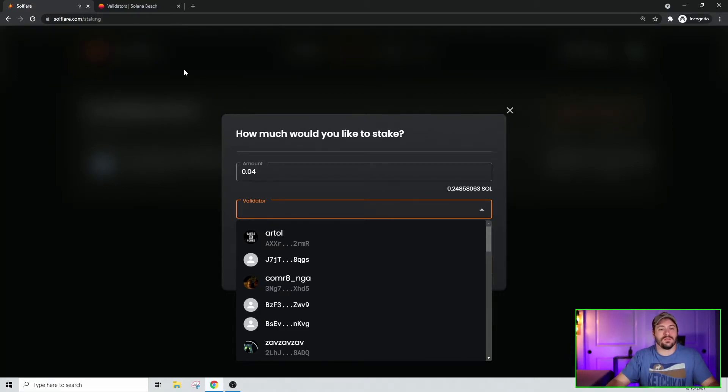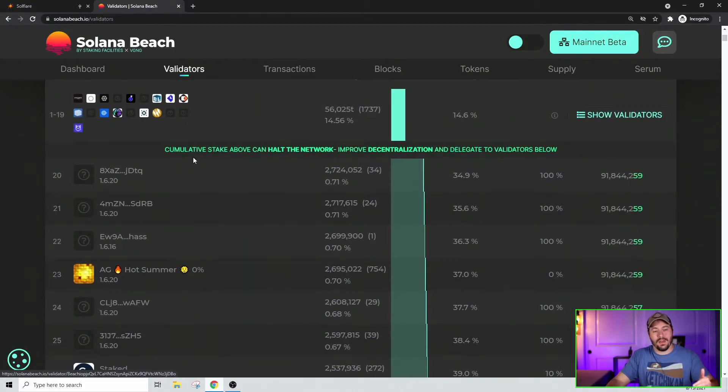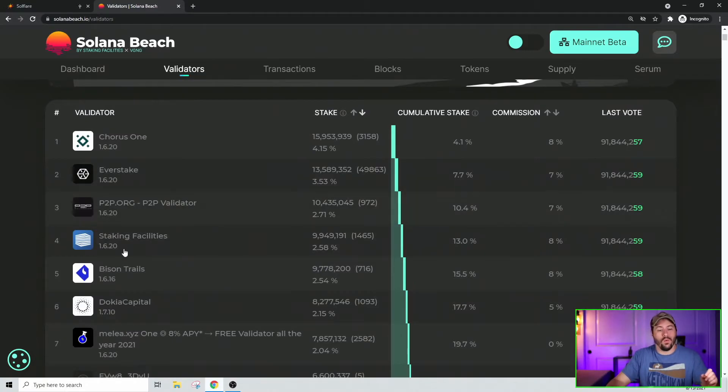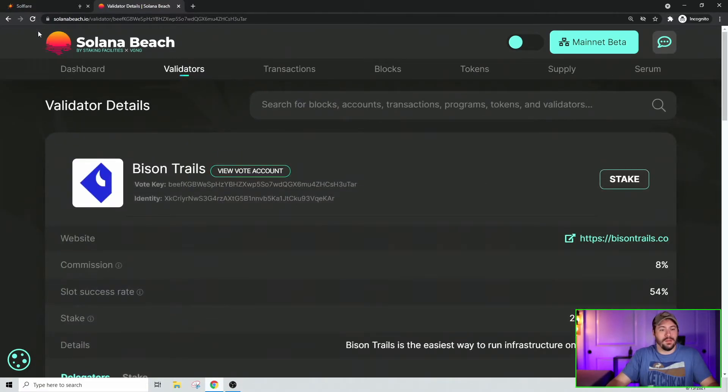Now you select your validator. To figure out which one to use, go to solanabeach.io, then go to the Validator tab at the top and browse the validator list. Click on one — for example, Bison Trails. Check their website, see what commission they charge, and look at the slot success rate: the higher the slot success rate, the better, and you'll more often hit your targeted rewards rate. You can also see the stake percent — for instance, 2.54% means that percentage of all staked SOL is going through that validator.